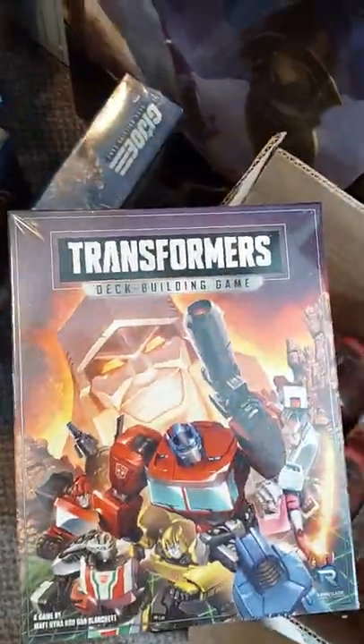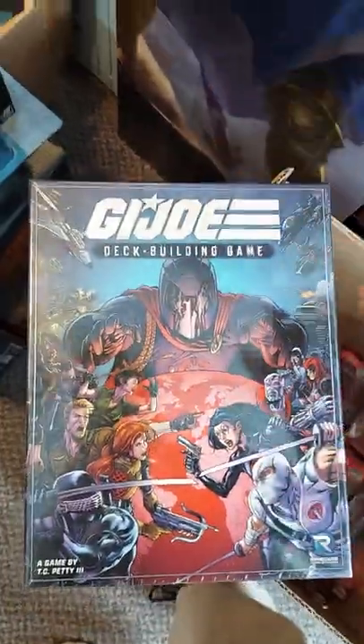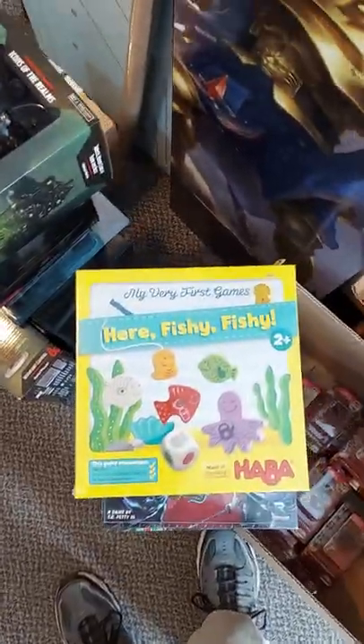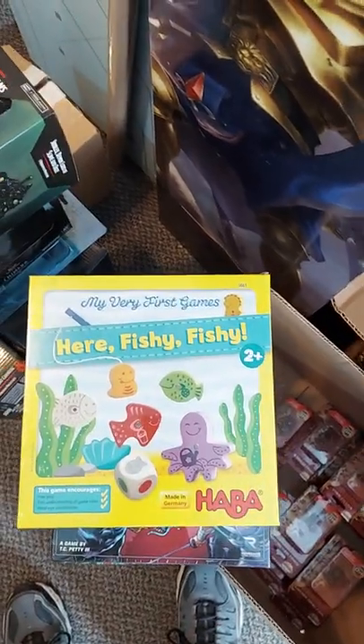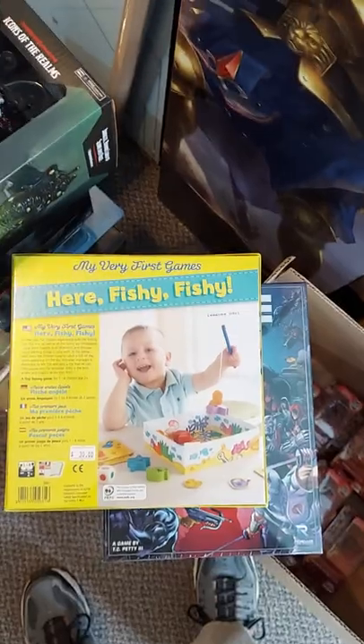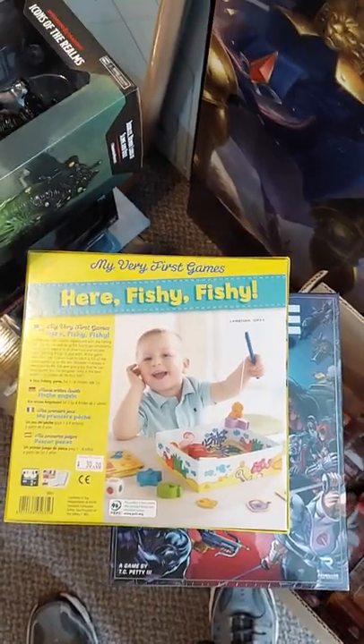From Renegade Game Studios — same folks as Search for Planet X — these are new: the Transformers deck building game and the G.I. Joe deck building game. Haven't played them, but I understand they're really fun. From Haba, one of our kids games manufacturers: My Very First Game — Fishy Fishy. This one's aimed for the really young ones, two-year-olds and up. Magnet bobbing for fish — fun stuff for your little ones.